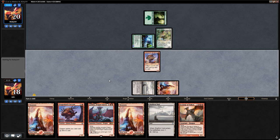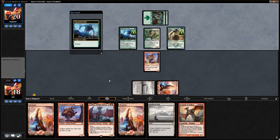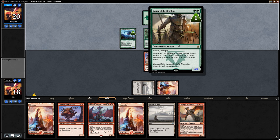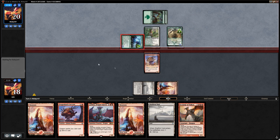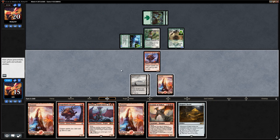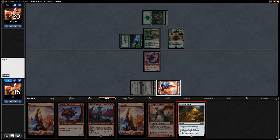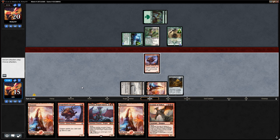Turn two servants. We're looking at a turn four Scourge of Valkas, which is decent. Avatar of the Resolute is pretty big and has reach, so it can block our dragons. We play another Zalfurn Void — bottoming another — then play Dragon's Horde and say go, hoping opponent doesn't add more to the board.